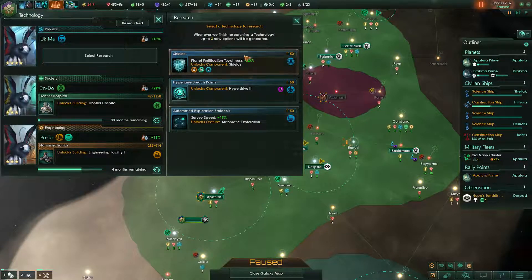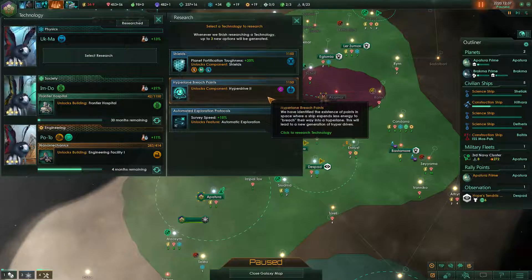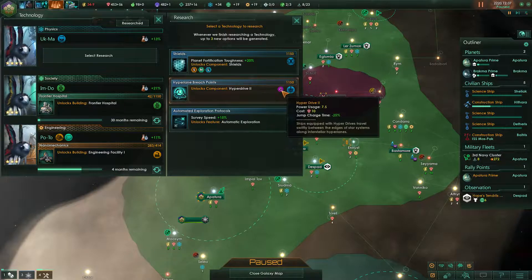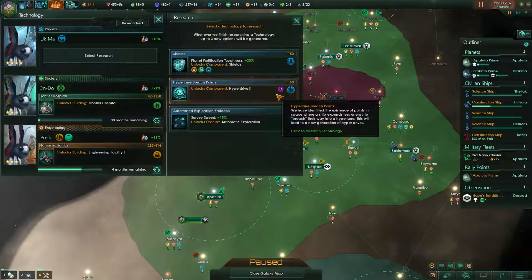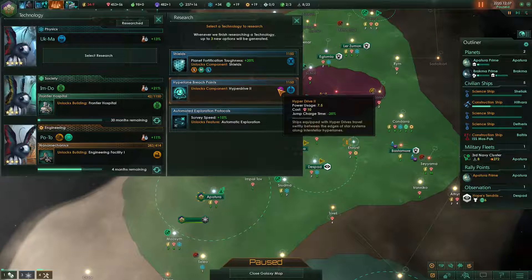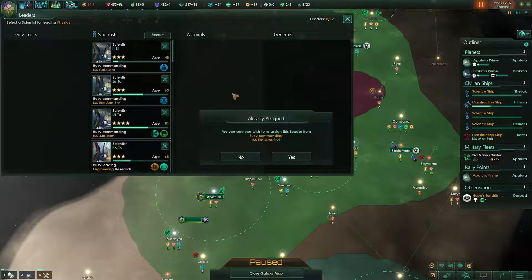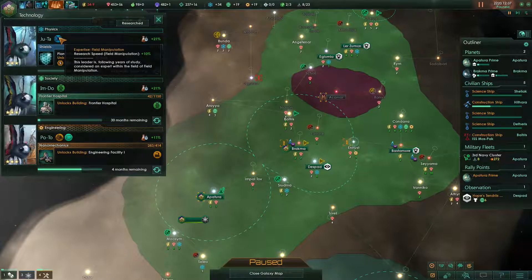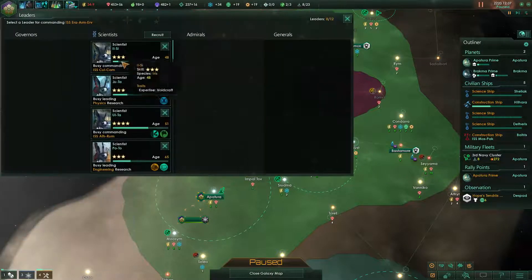That's something to consider, but we are a long way from having enough energy credits. Anyway, hyperdives — if you are at war, having a better drive is something that can win your war. A 25% speed advantage means you can catch up to people or escape from them. But since we are not going to war quite yet, let's switch to our field manipulation tech and get shields going.